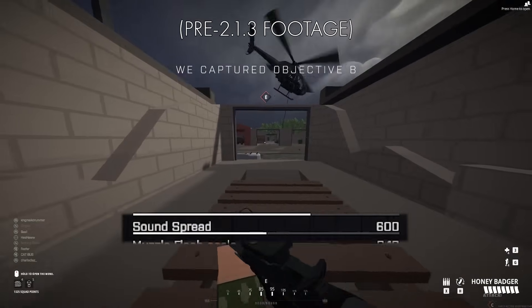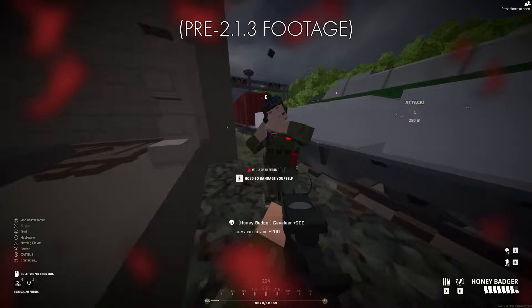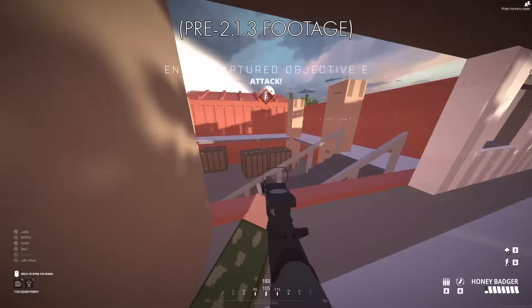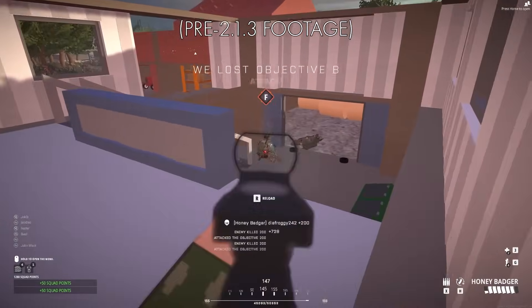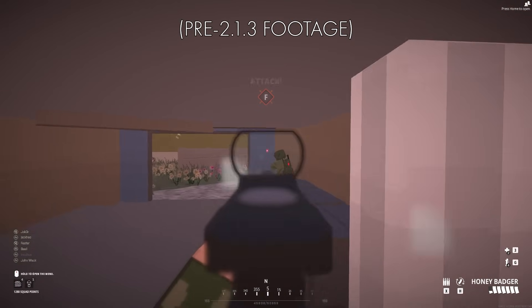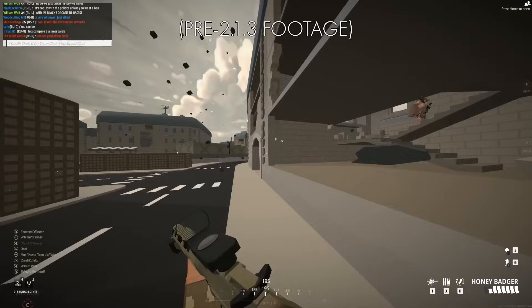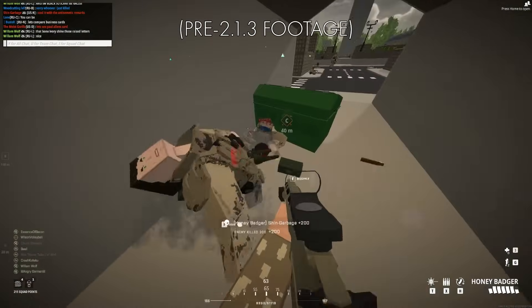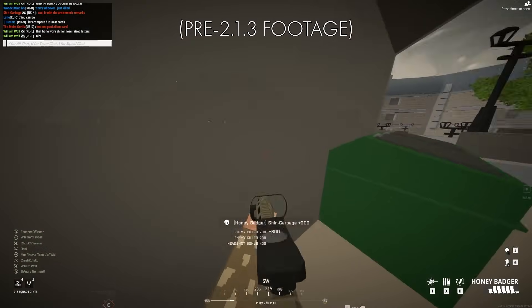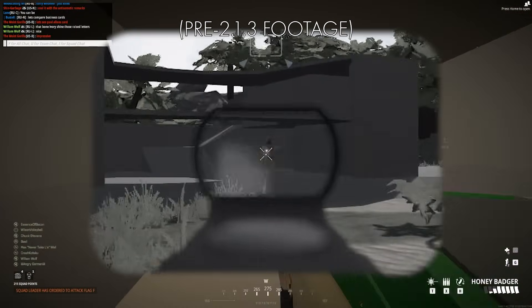The sound spread stat wasn't really that low for a suppressed weapon, but the Honey Badger's firing sound is easily lost in the mix if there's a firefight going on nearby. If you can get close, you'd be pretty surprised how many people you'll catch looking the wrong way before they figure out what's going on. Also, 24-round mags demanded some pretty slippery hit-and-run style gameplay where you get in, kill whoever you can, and then run away, and hope you don't get caught reloading — which you shouldn't, if you did your job right in the first place. Horizontal recoil notwithstanding.